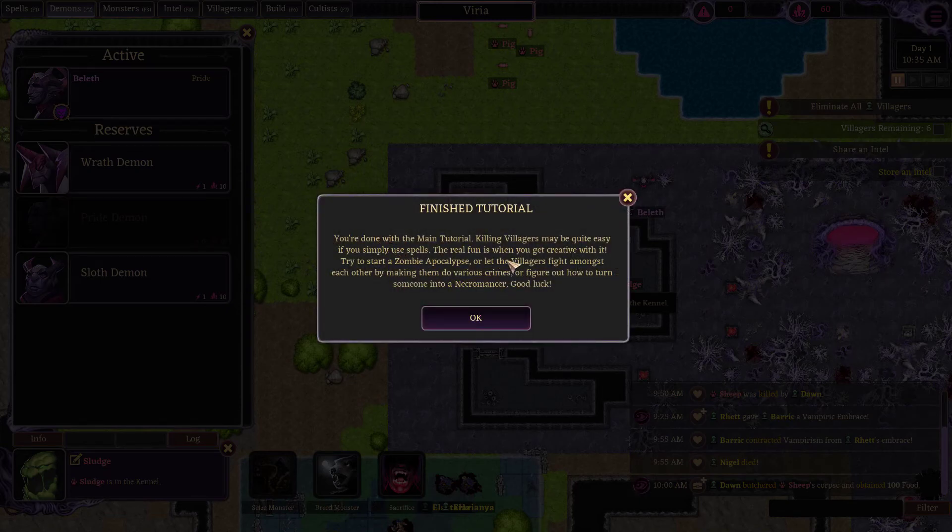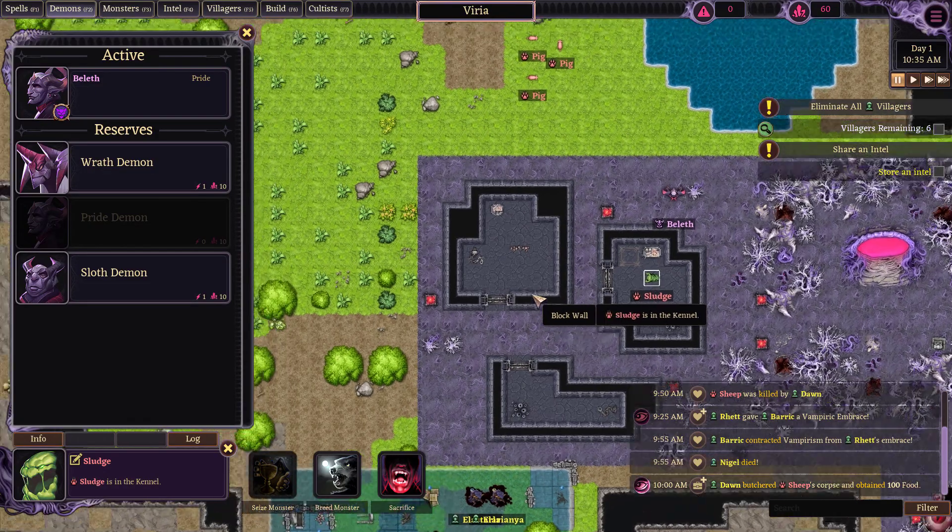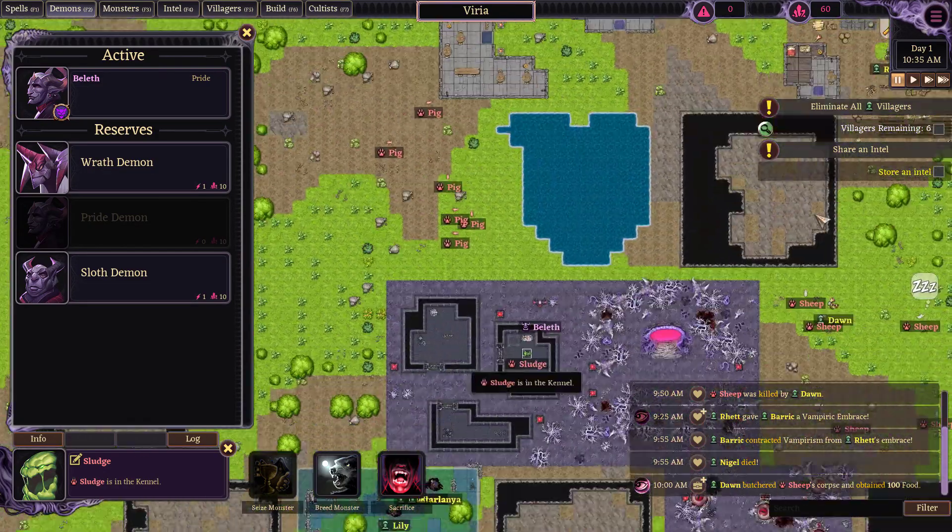You're done with the main tutorial. Killing villagers may be quite easy if you simply use spells — the real fun is when you get creative with it. Try to start a zombie apocalypse, or let the villagers fight amongst each other by making them do various crimes, or figure out how to turn someone into a necromancer. Good luck. We're just gonna keep playing from here on out.